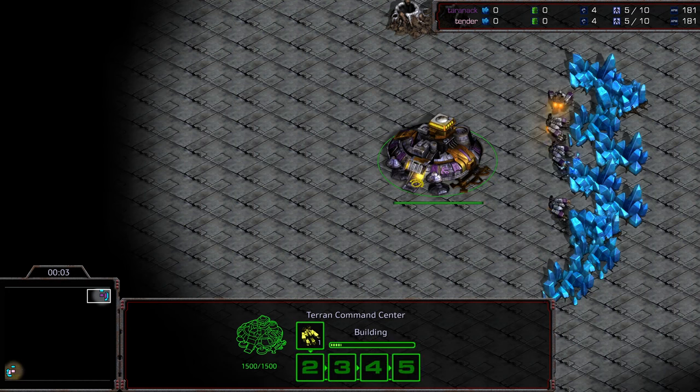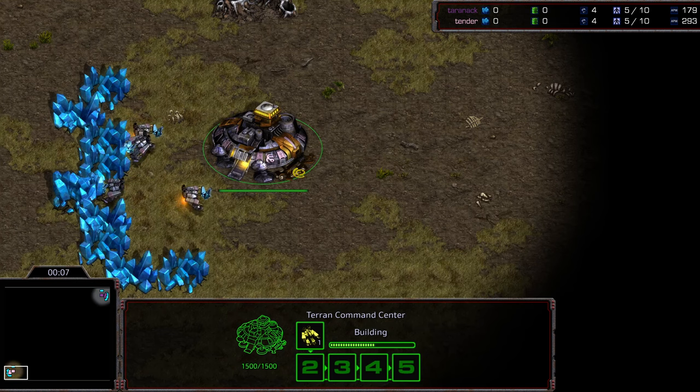Hey guys, welcome to another commentary done by Diggityupper. In one corner we have Terranak, starting as the purple Terran. Bottom left corner we have Tenderization, starting as the pink Terran.